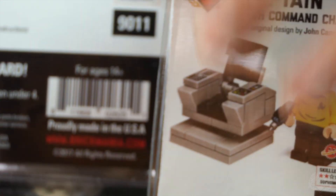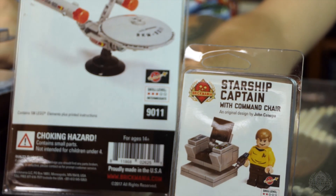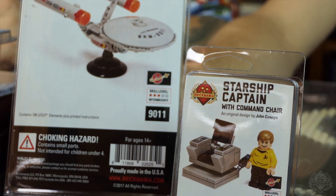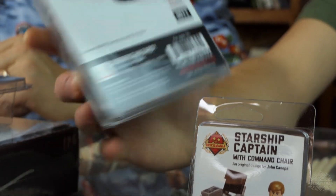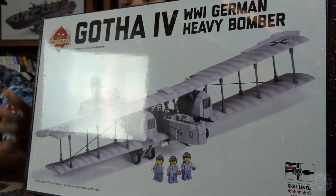Next up is the Starship Captain — you probably saw the episode on that — and also the Starfleet Constitution Class Cruiser. There are review videos for both of these kits, so check the link in the description. Note that they are not in scale with each other; you cannot put the captain inside.